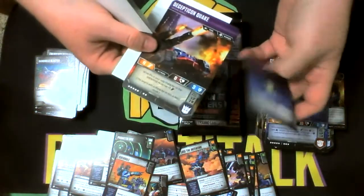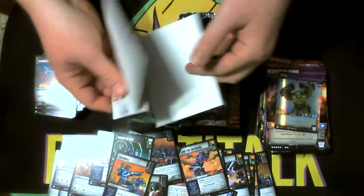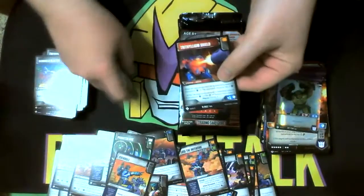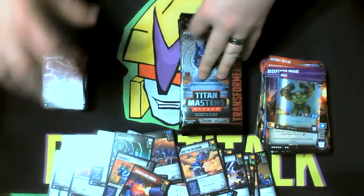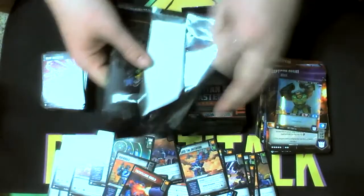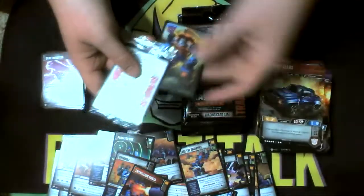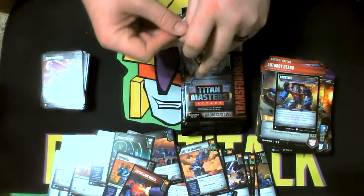I got a Decepticon Quake with a Grax head — that's a rare head with him. Going to try a little of them sealed. I'm not even trying — too much of a tongue twister to me. Another Gears with the Gear Stratagem. I like when they get comboed up like that, feels like a good setup.